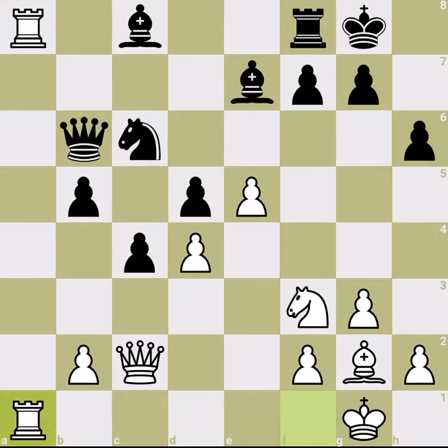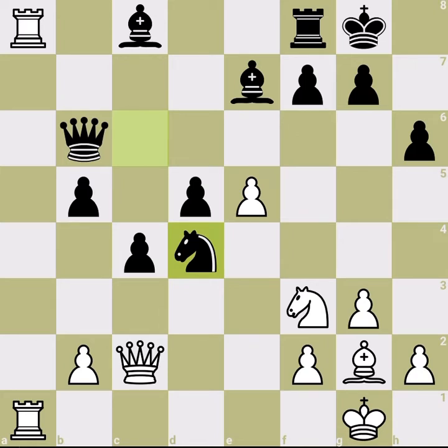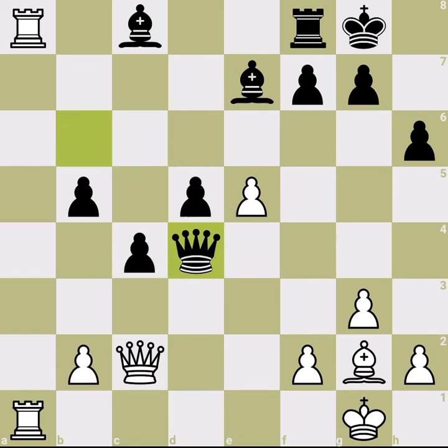So far nothing big happened. The engine doesn't like this move — the engine says that at this position Black had to play actively, had to play pawn to b4. Here is one of those places that is the soul of the game. But before I explain this, there are some tactical points to consider.